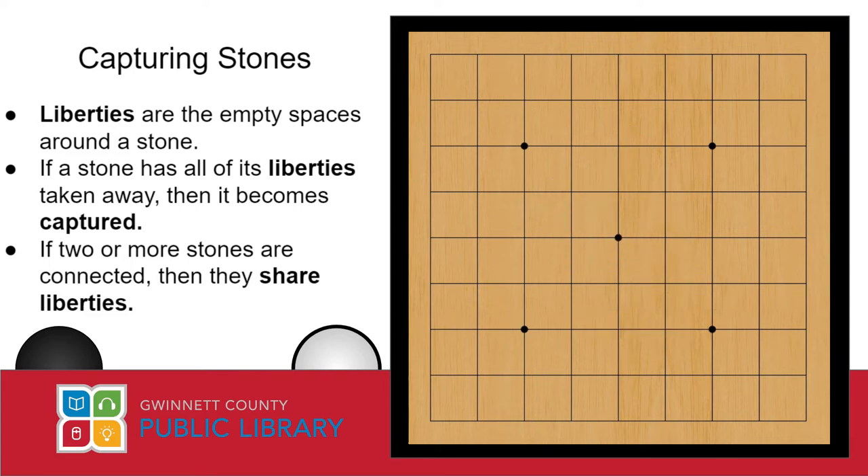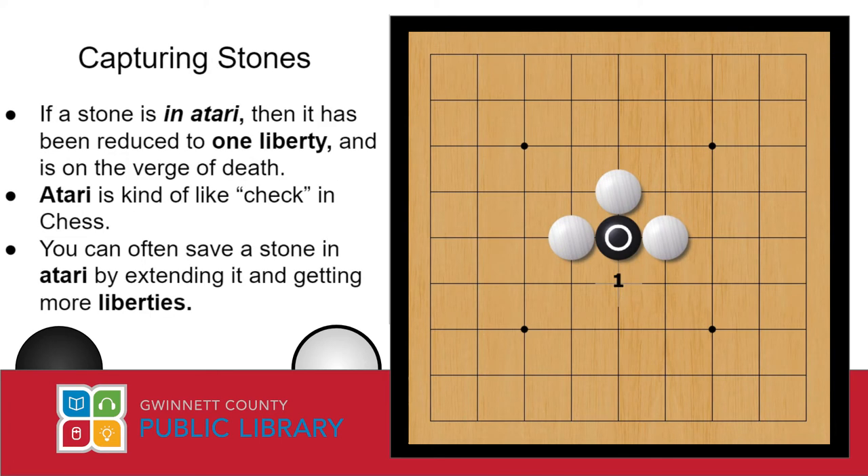Let's look at another example. Say that we're still playing black, and white, our opponent, has again surrounded our poor little stone on three sides, reducing it to just one liberty. There's actually a word for this position: Atari — yeah, like the video game company. If a stone is in Atari, that means it has been reduced to just one liberty, and it can be finished off with just one more move. It might be helpful to think of Atari as check from chess: it basically just means if you don't do something right now, then your opponent has an opportunity to kill your stones. In order to save this stone, we can play here, thus extending it outwards. Now these two stones together have three liberties, and it'll take at least three more moves for white to finish surrounding this. We have saved our stone, at least for the moment.